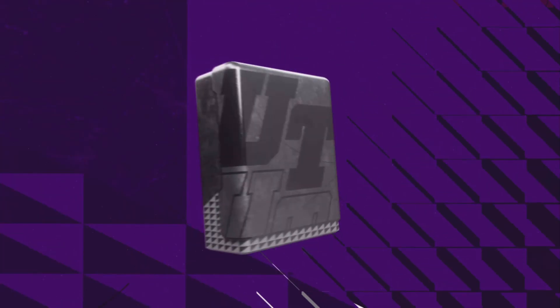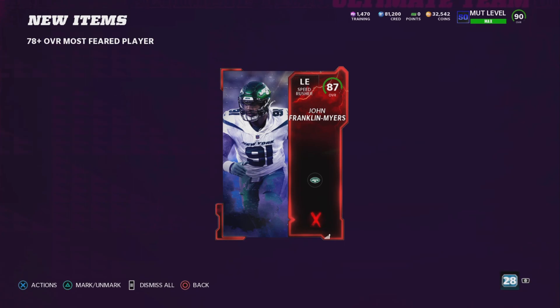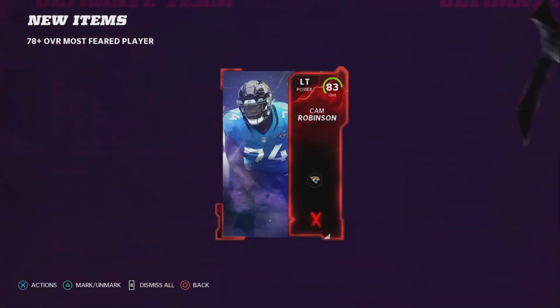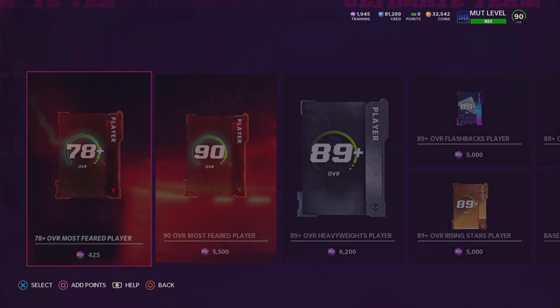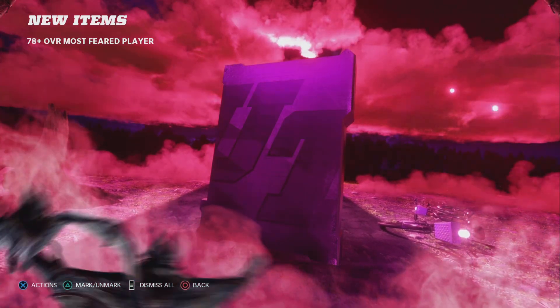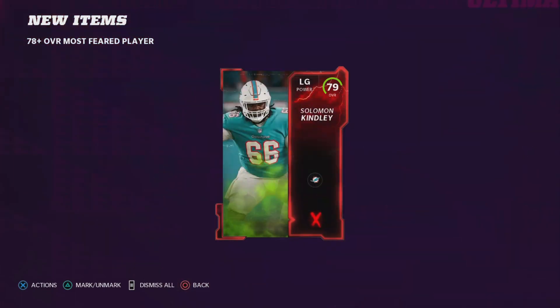They also get every team chem in the game, which is pretty sick. I would have preferred to see Marshawn and even Mariota as like a 94 overall limited — I would have preferred that over everyone being able to get him. I would get Marshawn because Marshawn is my favorite NFL player ever, hence the fact that he's on my YouTube icon. I just really like Marshawn — his personality, everything. Love that guy. But I would have rather had him as a 94 overall card.